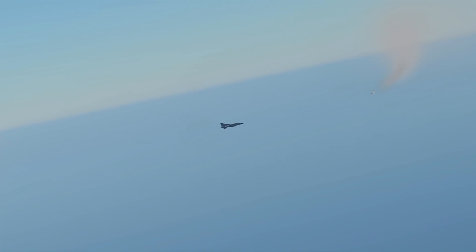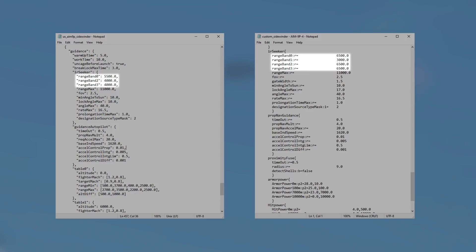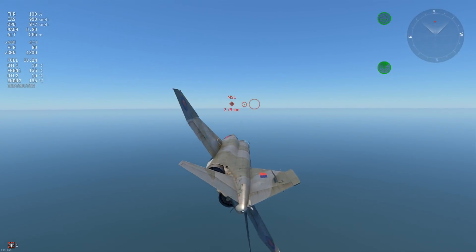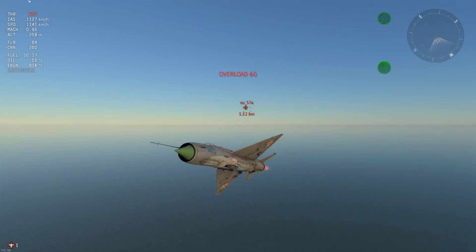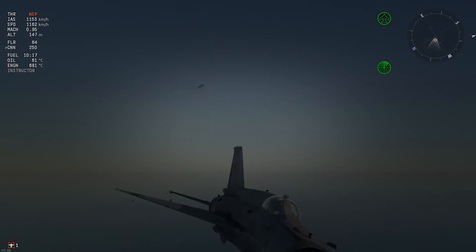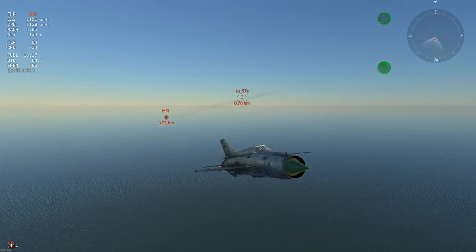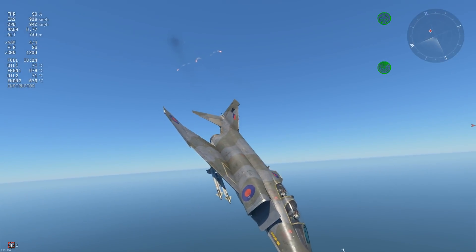From here on, we'll take a look at other all-aspect missiles that might arrive sometime in the future. Let's start with the humble AIM-9P4. We already have the base AIM-9P in-game, but the P4 subvariant has an all-aspect seeker similar to the AIM-9L. It's essentially an AIM-9J with proper all-aspect capability. In some respects, this is a better companion to the R-60M than the AIM-9L, since the AIM-9P4 would have worse maneuverability, greater seeker range, and similar aerodynamic range to the R-60M. So overall, pretty evenly matched.